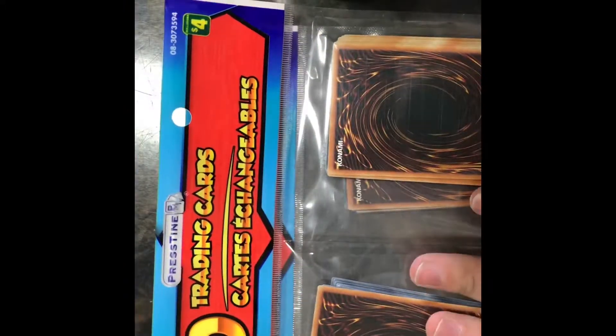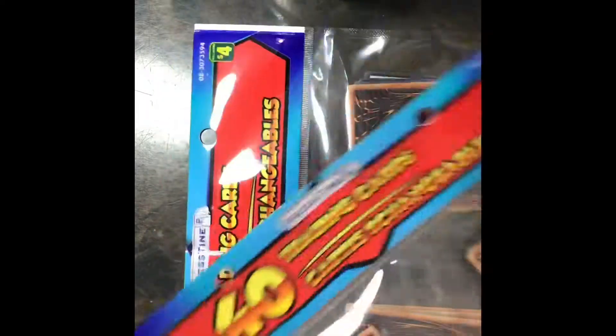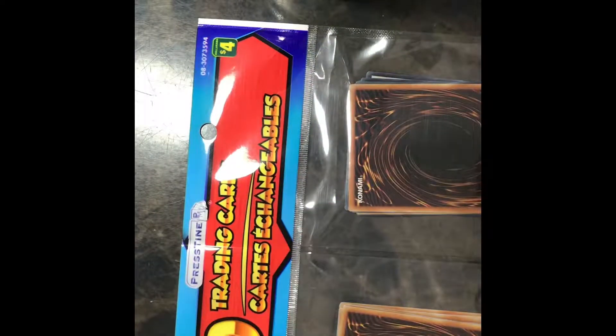So we are going to start opening these guys right here. I do have 2 of these — 2 forty-card trading packs. I'm going to look more into this Pristine company. I'm pretty sure they just repackaged cards. We'll do one side first on this first pack and see what we get. Last time we pulled a couple of holos in the 8-card packs, so while I don't have the highest hopes, it would be cool to pull a couple of holos again — at the very least, one per pack.